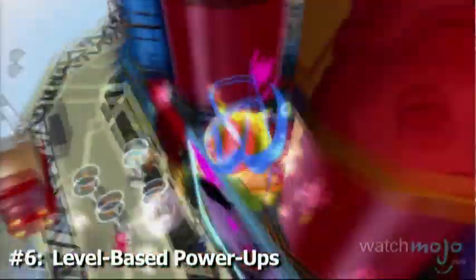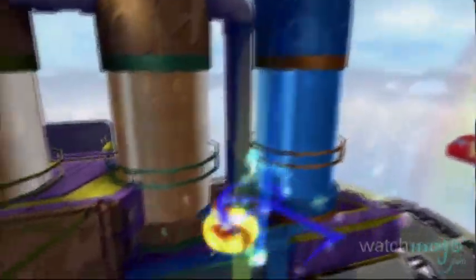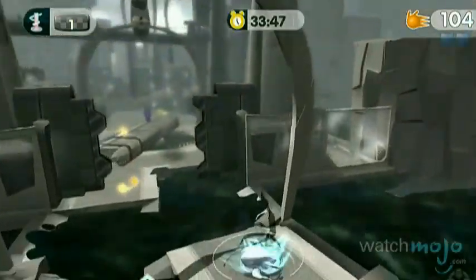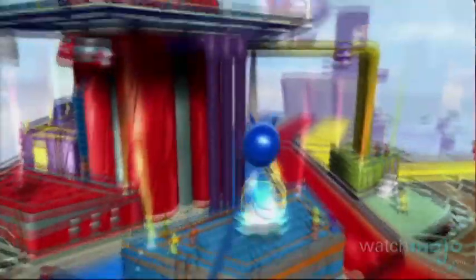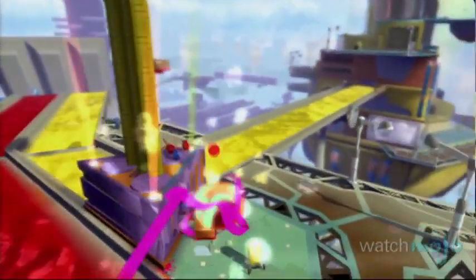Number 6: Level-Based Power-Ups. Not only will Blob be able to gather new abilities, but he will also be able to use power-ups found within the levels. These include a hazmat suit that protects him from spikes and flames, and the rainbow which gives him the power to use any color he wishes.